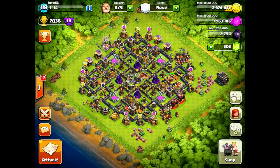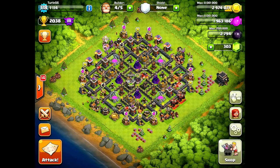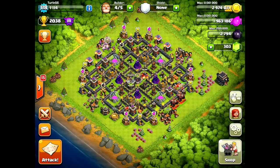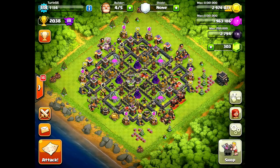I'll be showing you the Town Hall 9 version of this attack, although Town Hall 8 and Town Hall 10 variants are also possible. You're going to be dealing with different types of defenses and different numbers of traps. At Town Hall 8, you only have 3 giant bombs to worry about. At Town Hall 10, you have 5 giant bombs to worry about, plus Inferno Towers. We're just going to be covering the Town Hall 9 version over these attacks.